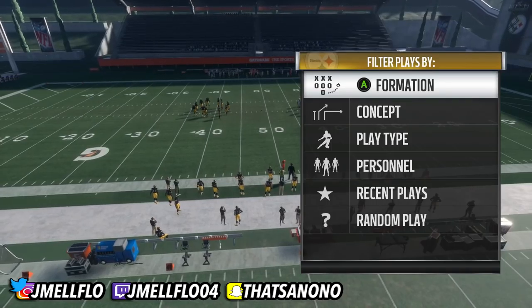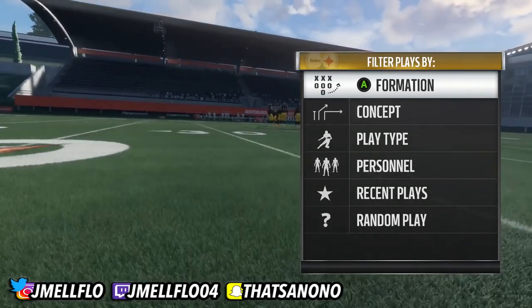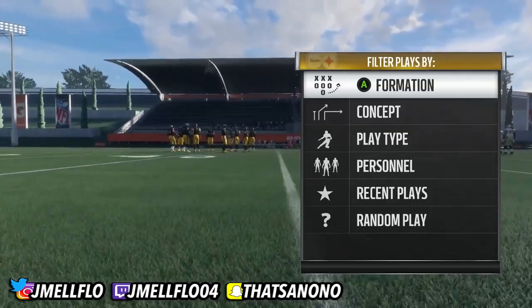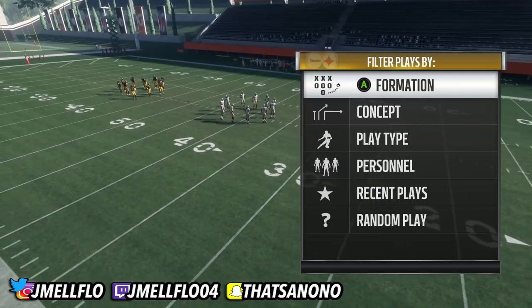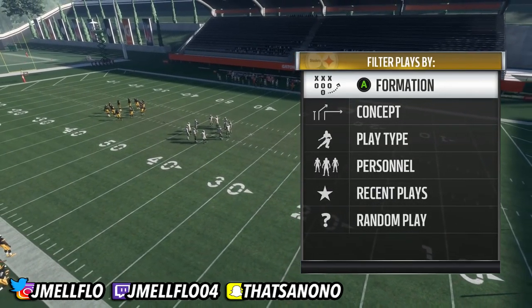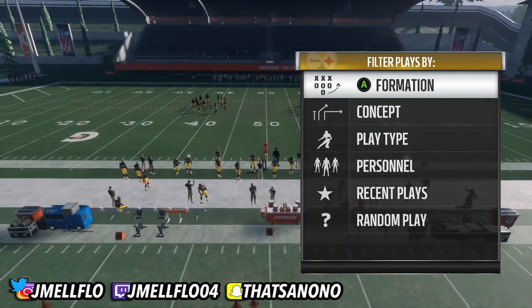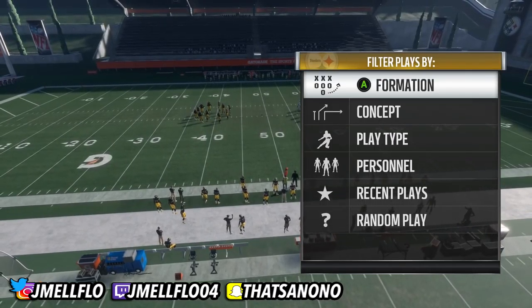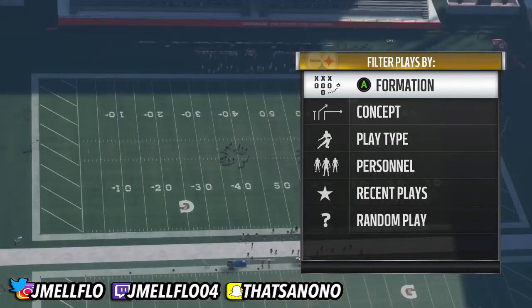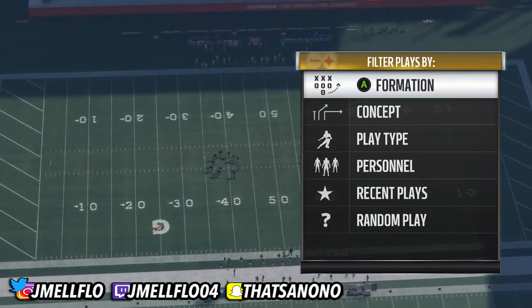Now, if y'all are watching this video, then y'all want to beat cover 3. I think I found the best cover 3 beater in the game, and it's the halfback wheel out of the New England playbook — and no, there is no halfback pitch in that playbook for all y'all bums. Don't run halfback pitch. There are a lot of cover 3 beaters out there, but everybody's running cover 3 because Tampa 2 got killed in the last patch, and the Madden community is filled with followers. So everybody's running the cover 3.